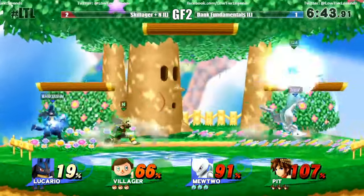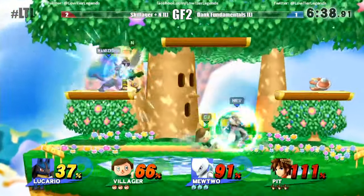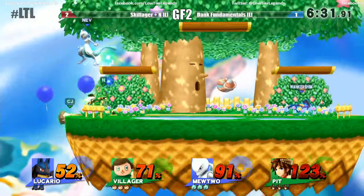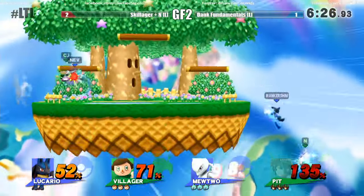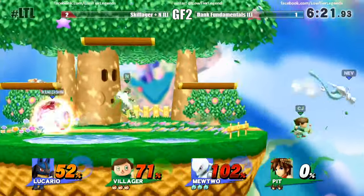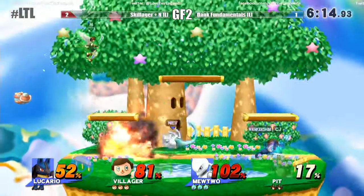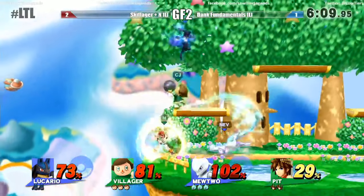Nice reflector right there — side special coming in very handy from Mewtwo. Villager not liking that at all — a character who's supposed to wall you out, and you've got a guy who can throw everything back. In one of the patches they got rid of where you could charge the neutral special with Lucario and then do a jump cancel up smash — not sure which patch that was. Good forward air — that would definitely kill. He actually caught Villager in the aura ball right there as he was charging, tried to go for the forward air, and that would have been a very strong team combo.